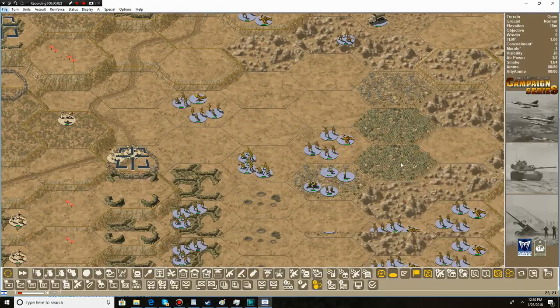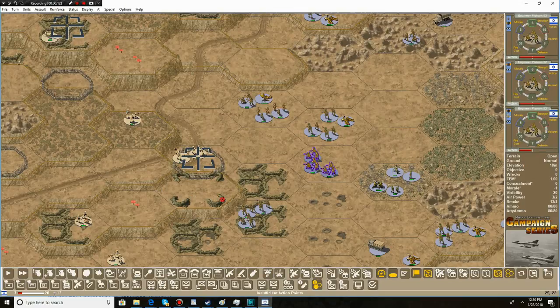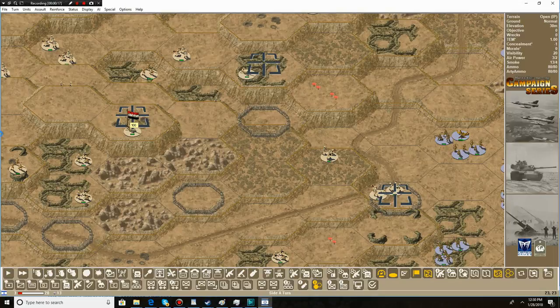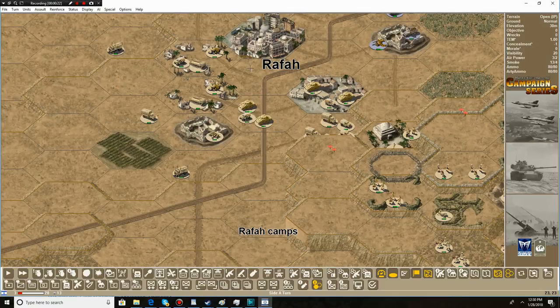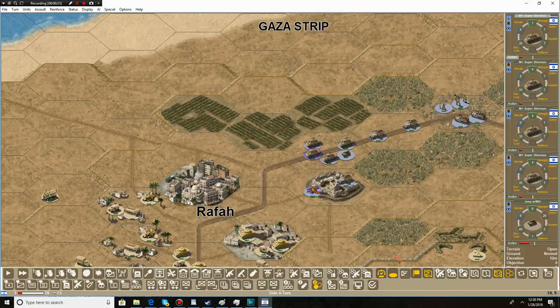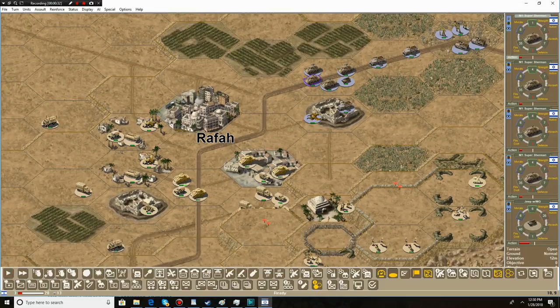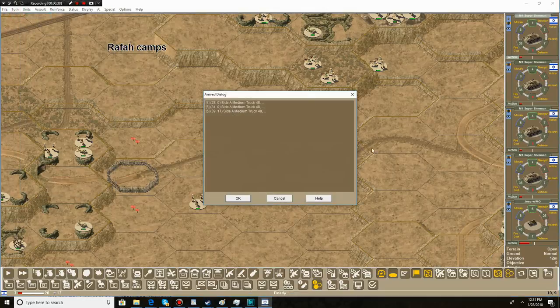Welcome back to the Arab-Israeli War — actually the Second Arab-Israeli War. We're continuing forward with the forces of Israel, and we've already moved most of our units. We've called in some shots and artillery strikes on the hundred-point areas on the way to Rafa. We also have some tanks that already fired last turn — check out part two of this series linked in the comments. Now we're going to end the turn and hand it over to the Arabs.